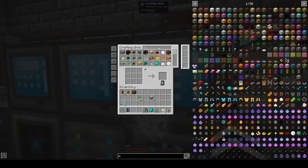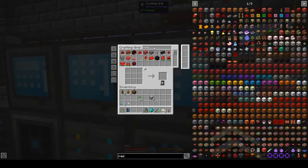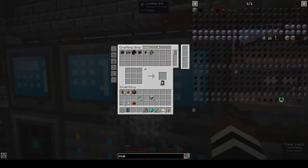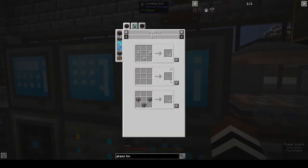We want an iron nugget — let's see if we have any. We already have an iron nugget. We need redstone, and some kind of coal. Let's take that out and we need a glass bottle. Let's make one of those.